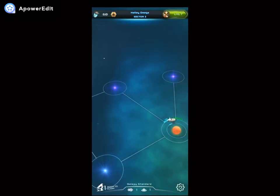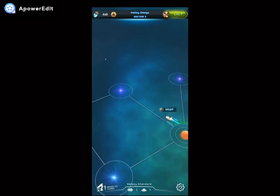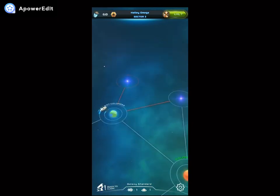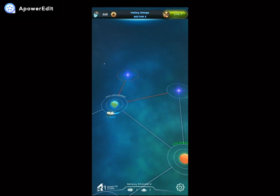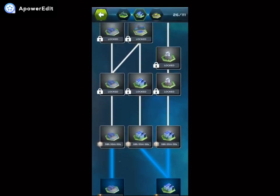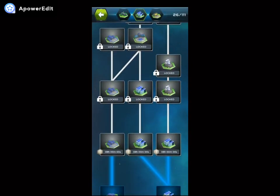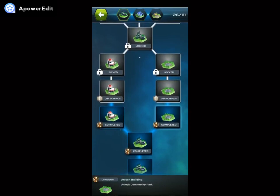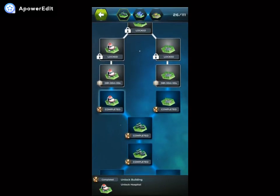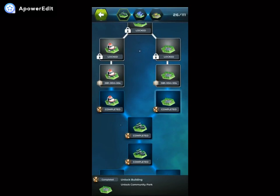I colonized this one and I'm already in sector three. I'm focusing more on upgrading, and you can also gain more ships and more colony bases. The more colony bases you have, the more planets you can simultaneously colonize. For now I only have one ship and one colony base. Also, the more you research, the more buildings you unlock — I already unlocked the hospital and the community park. The hospital increases your growth rate of residents by 100 percent, and the community park increases the capacity of residences by 10 percent.